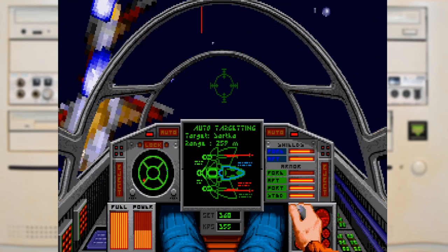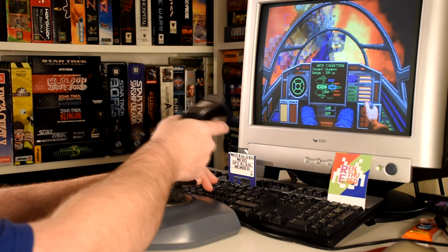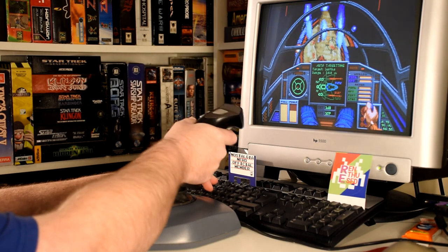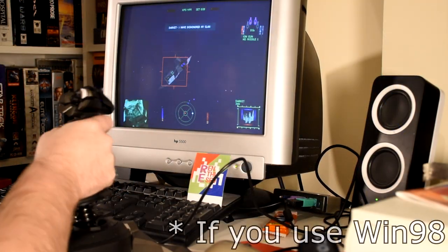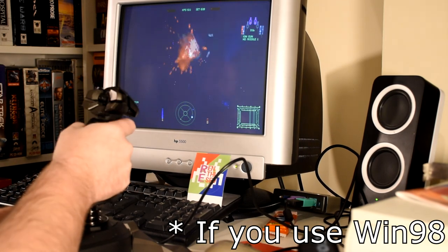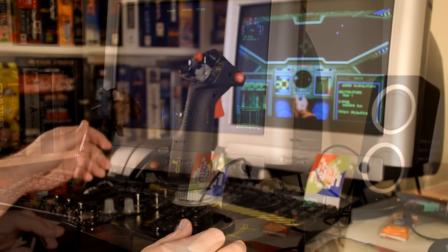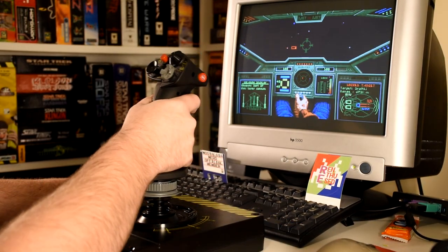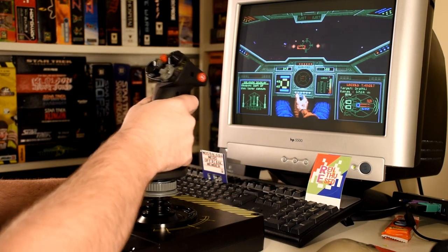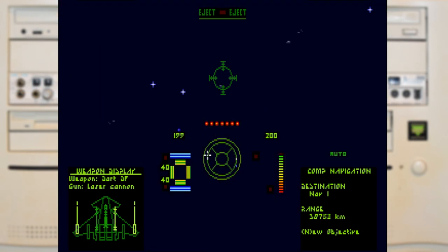Both of the first two games' input code were updated to support Windows joysticks, so you have the option of using a classic Gameport stick or even one of those newfangled USB ones. You can even use one of those HOTAS sticks, but you will be limited to using just a single device, which will restrict some setups. On top of that there's now a key combo to completely remove the cockpit so you can see everything, which is something they had already added to Wing Commander 3.